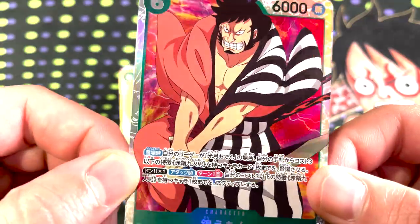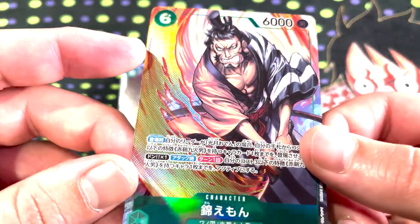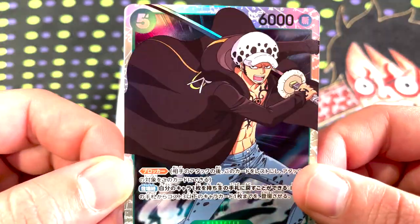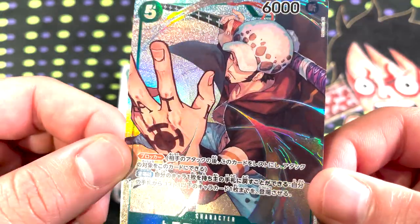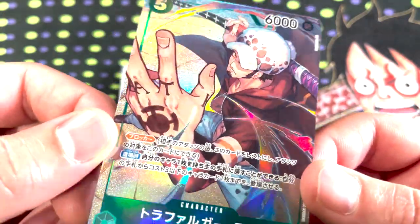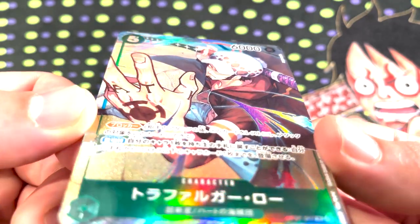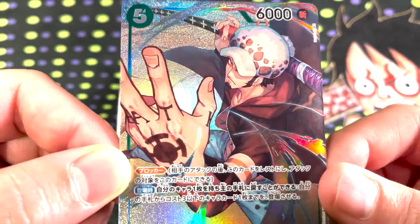Kinemon has a really cool alternate art — I love how they put that texture right along the flame he's cutting. It looks so dang cool. Law has an alternate art, and this might be my second favorite alt art out of the SRs in the set. Nami's my favorite rare alt art, but Law's is very shiny, and I love how these cards look like the characters are totally popping out of the card when you hold it at different angles.